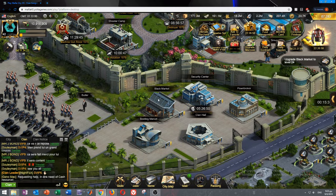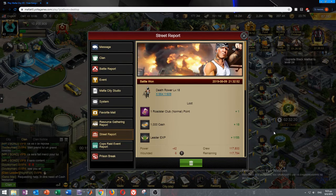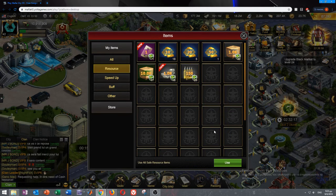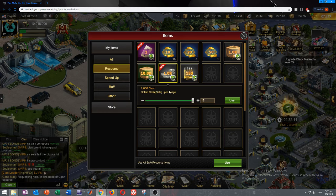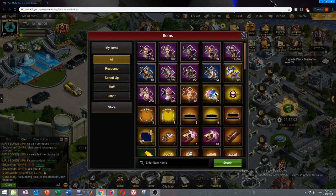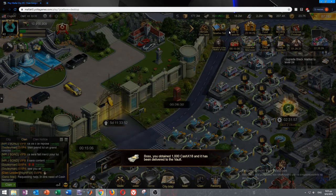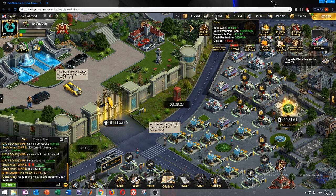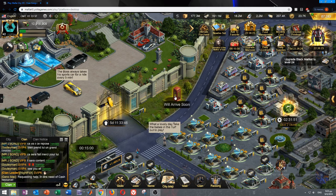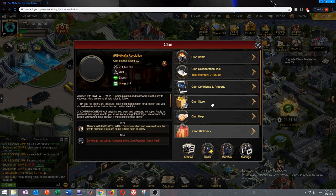Event rewards won't get taken away by your upkeep. For example, I just took 18k cash from an event and if you click it, it says 'safe.' I used it and my vulnerable cash stayed the same — that 18k I got is safe. Safe cash comes from events and clan collaboration.